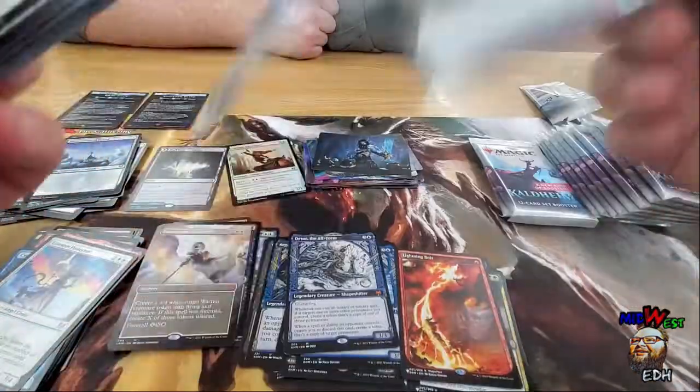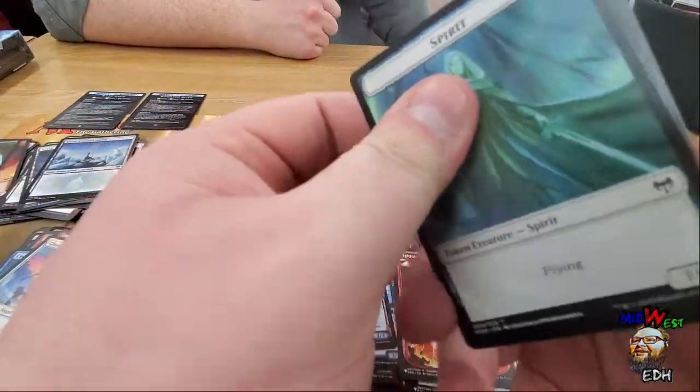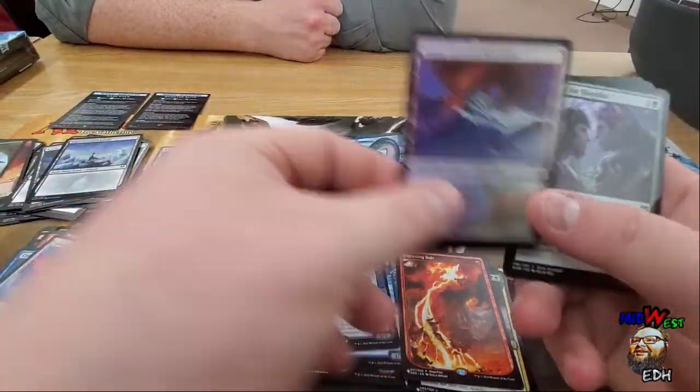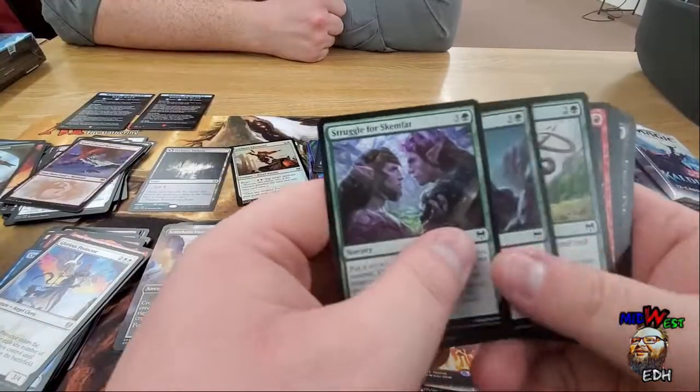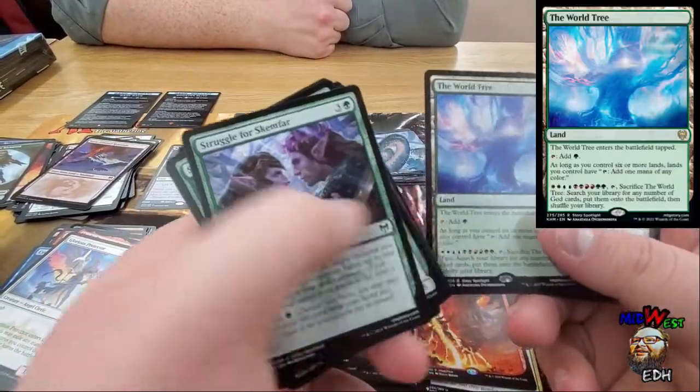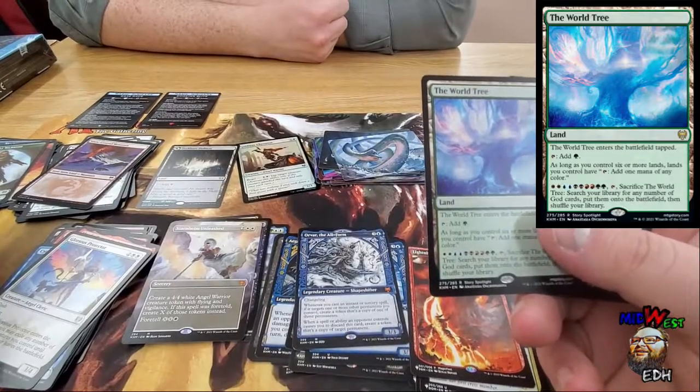That could have been a list card — I would have been more excited to open a list card than a mini game. Hey, it's Yookamunder again and a snow-covered foil Mountain! I will take snow-covered. Hey, we got the World Tree!